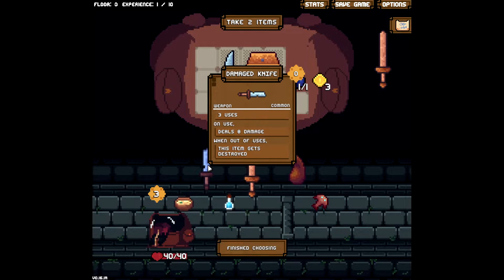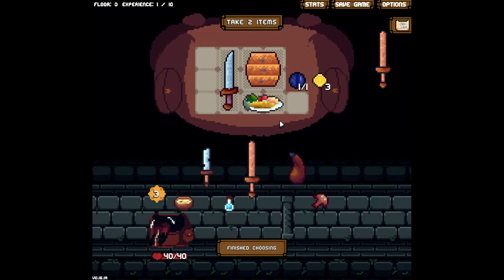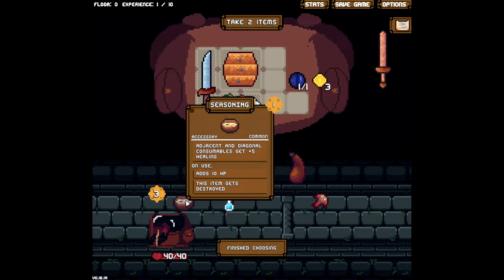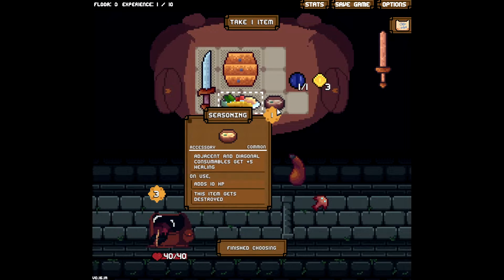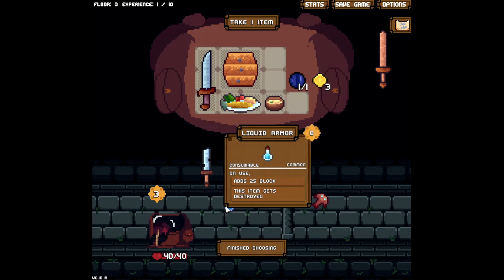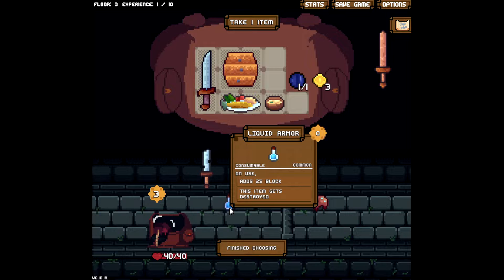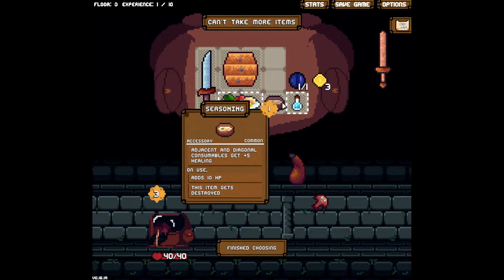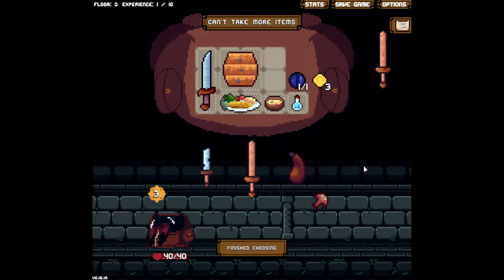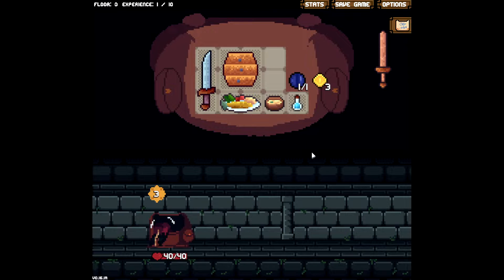Next is a damaged knife and we also have a water flask. I might grab the water flask over the damaged knife. I can take the seasoning because the seasoning is really good in this game. What the seasoning does is it'll add five healing to any adjacent consumable — even potions. For example, this one adds 25 armor to yourself, but the seasoning will give it five extra HP. Even if it's a poison potion, it'll still give you that heal.